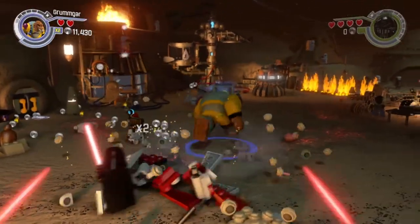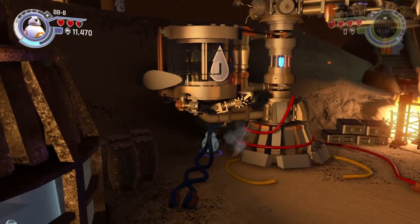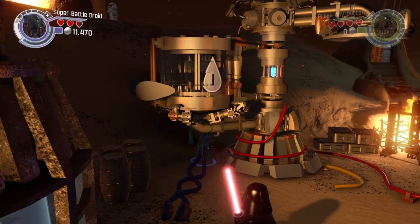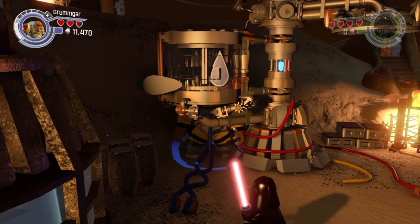Okay, now they're out of the way. Let's head to the water generator. Switch to a small character and go under it. Now switch to a large character.